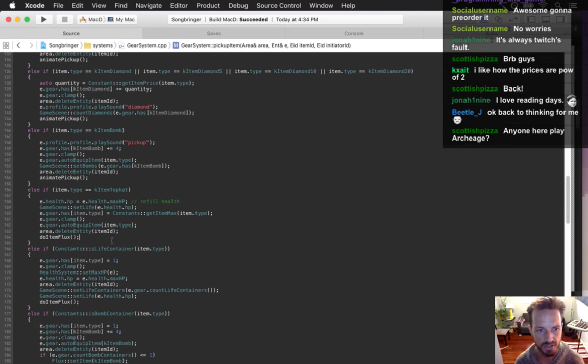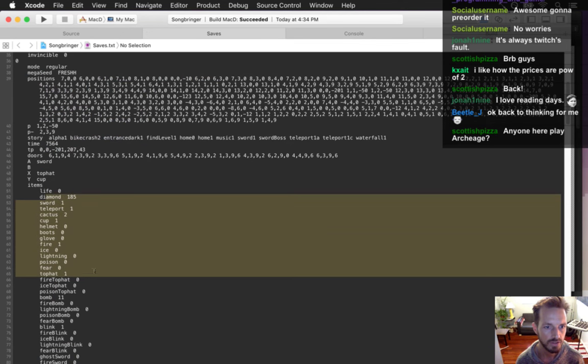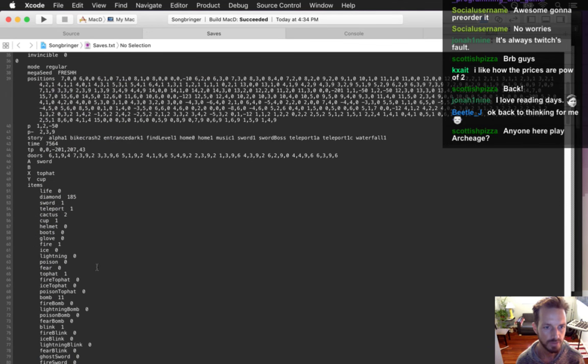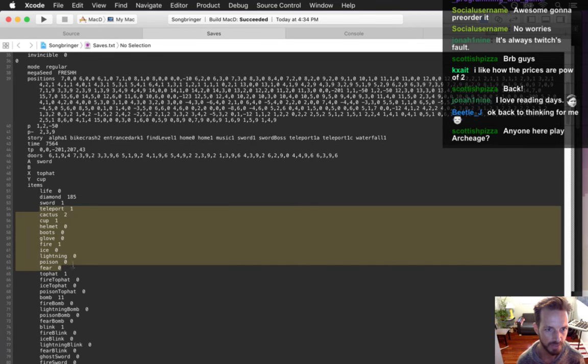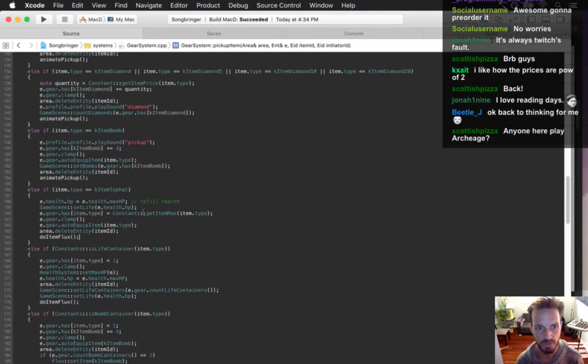The only issue is this will kind of break existing save games - but crafting is already broken for existing save games anyway. If you want to fix your save games you'll have to do it manually. For anyone playing already - Hard Boiled, Pedro, Boogie - you want to go in and hack your save game and change fire, top hat, and other craftable items to a quantity of two.